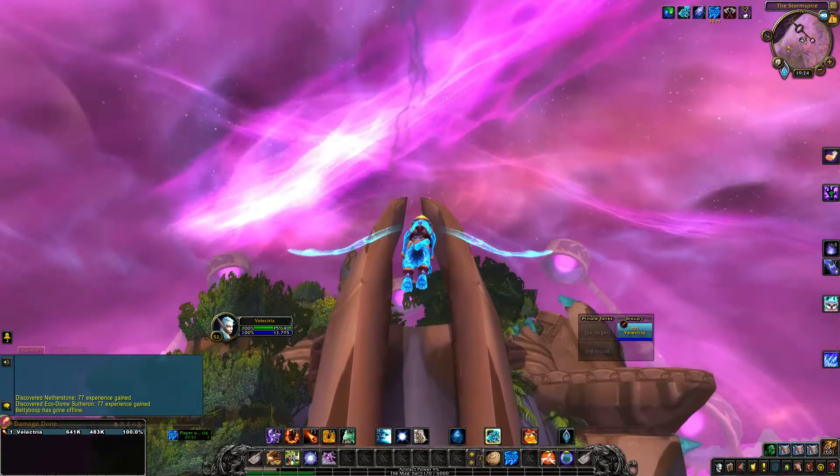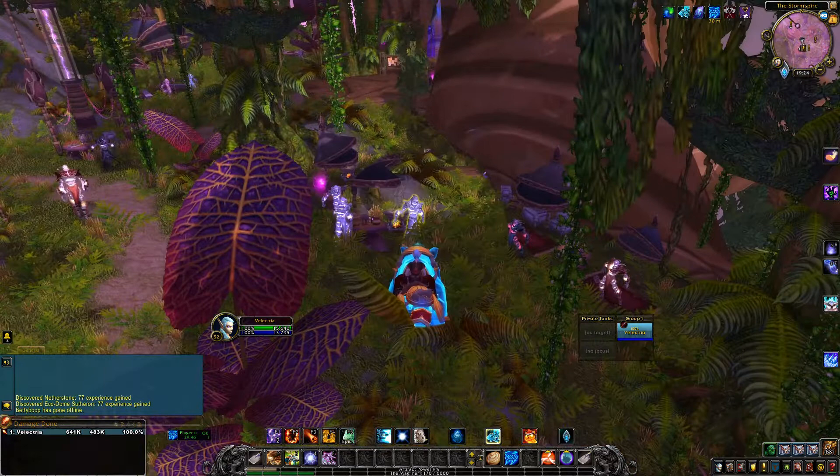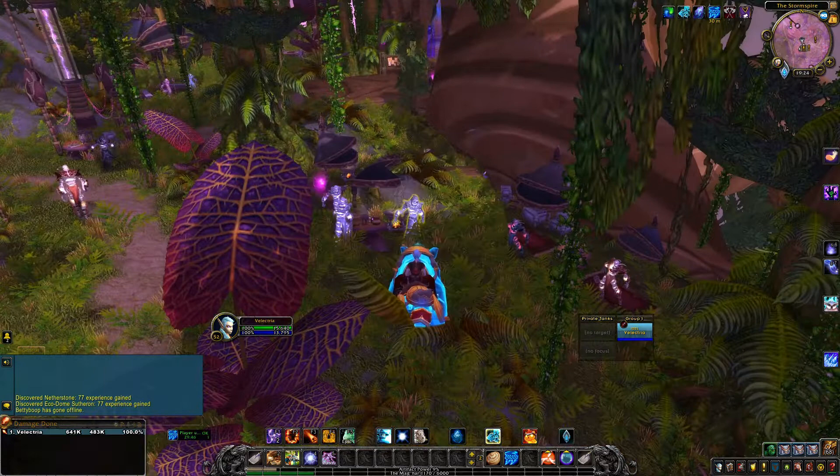Once you've located the dome, you want to go ahead and fly inside and head up to the top right. Then take a slight right and locate Dealer Rashand — he will sell you a caged Siamese cat right here.